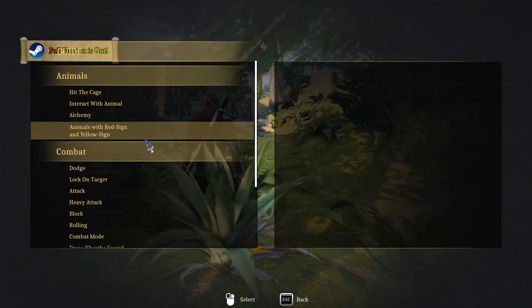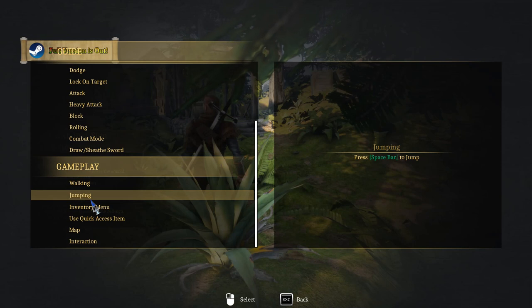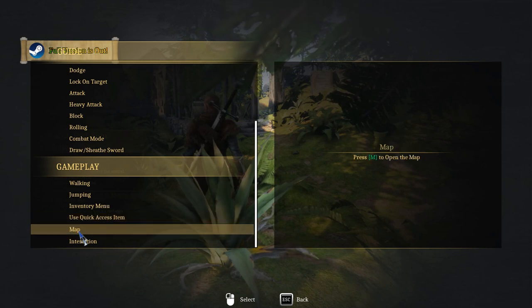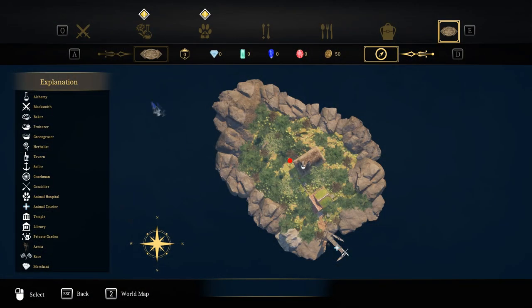Let's check the guide - interact, alchemy, animal with red/yellow sign, no combat, walking, jumping. Inventory: press Tab to open inventory menu, one for quick access item, M for map. So this is just one little island. Let's see - merchant, race. Maybe it's over here: alchemy, baker, fruit, greenhouse, herbalist, tavern, sailor, coachman, gondolier.